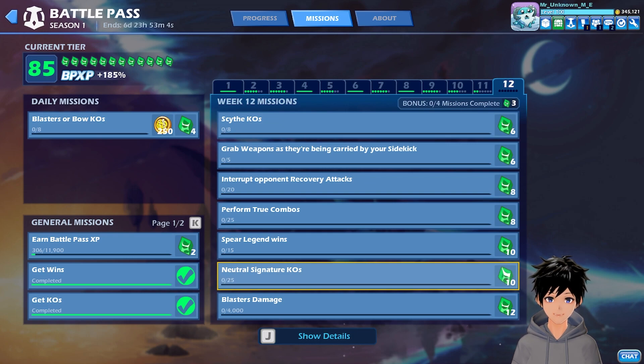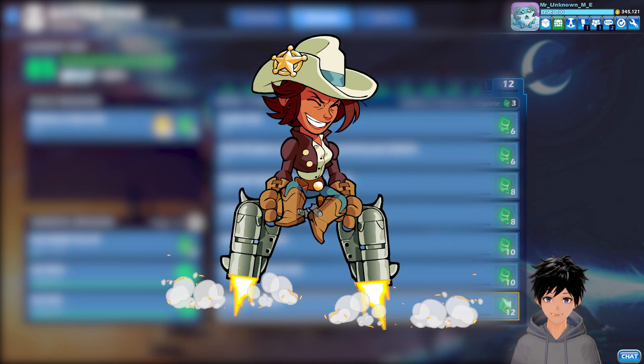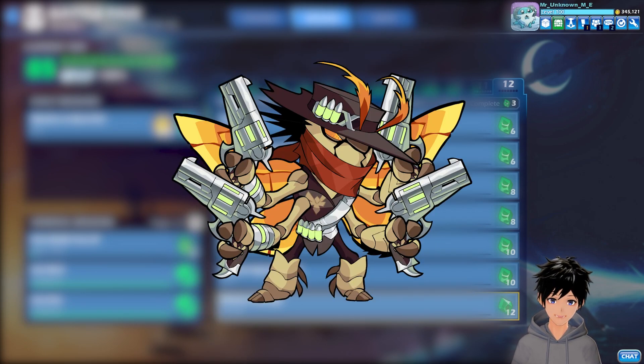Finally, we have got Blasters Damage. For this mission you can use Cassidy, Lord Brux, Thatch, Ada, Lucian, Paraza, Diana, Cross, Nix, Isaiah, and Reno.